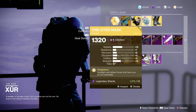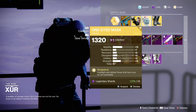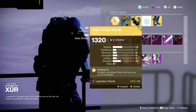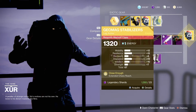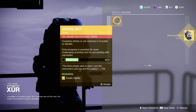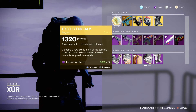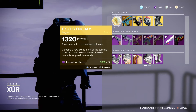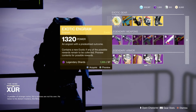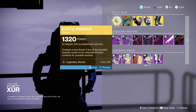One-Eyed Mask at 67, in the wrong place. I do however need a high stat - if the Nine wanted to do max, they would not have it of course. He carries the Xenology exotic cipher quest, and he also has these. I'm so mad because I cannot seem to get a good pair of Dune Marchers or an Insurmountable Skullfort, so I will try my luck and I will roll one.